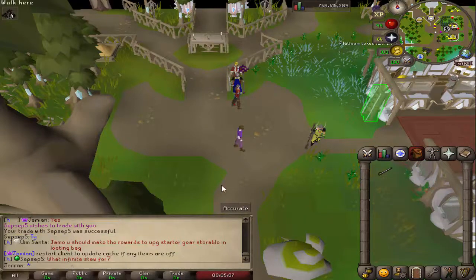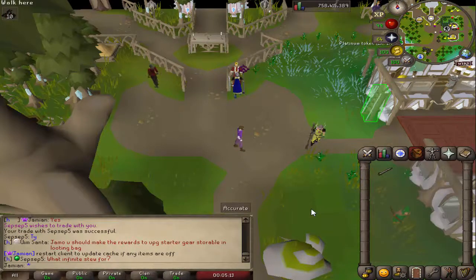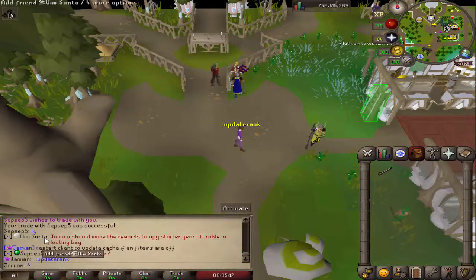Donated ranks have been fixed. If you log in and you already donated — like you already have amounts spent — do double colon update rank just like this, and it'll automatically update. Or if you use a bond, it'll update automatically that way as well.